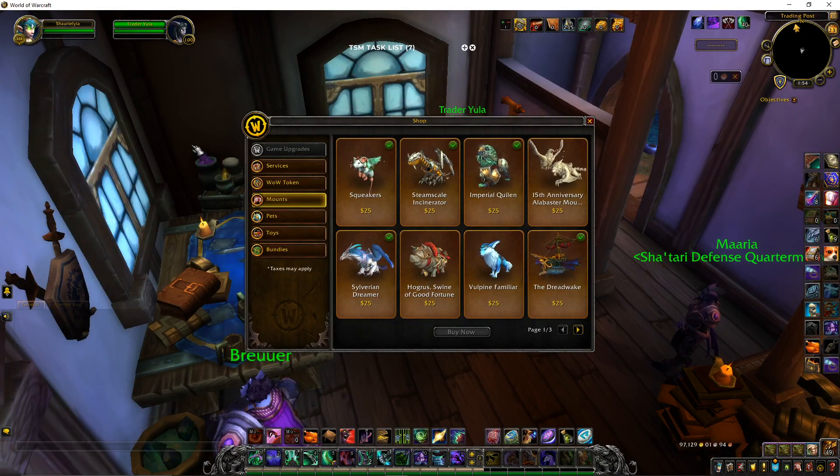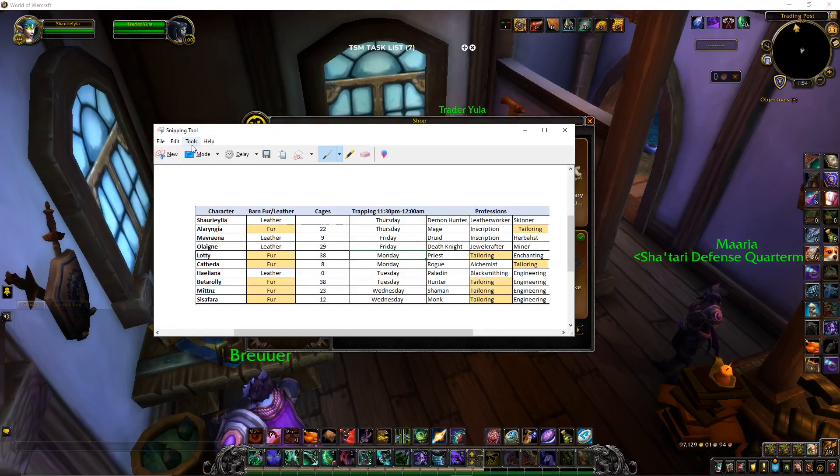I think I covered everything. I forgot about my four engineers — I have four engineers, only one that's leveled up. The other three are just for Sky Golems. I've yet to really get into that market; I'm kind of slowly getting into it. But once Shadowlands comes out, I'm hoping to have a good amount of Sky Golems set up on the auction house, because whenever I do sell one it sells in less than a week.